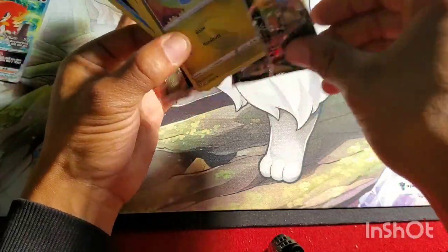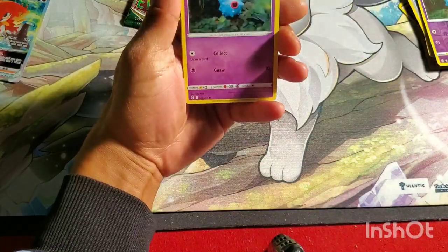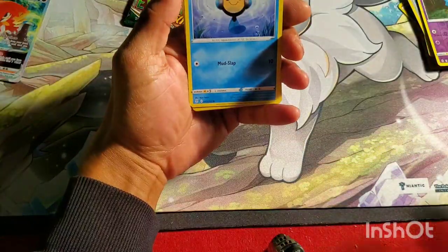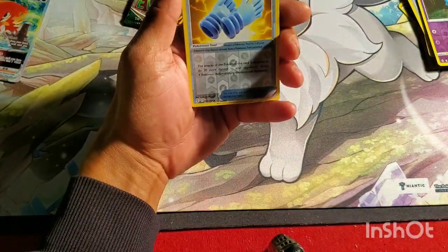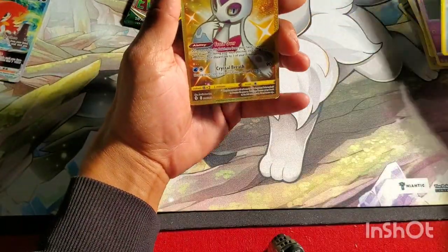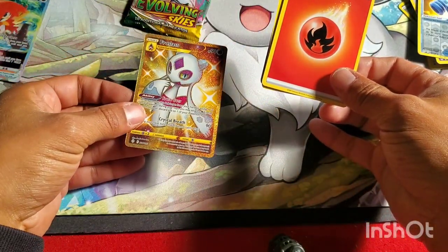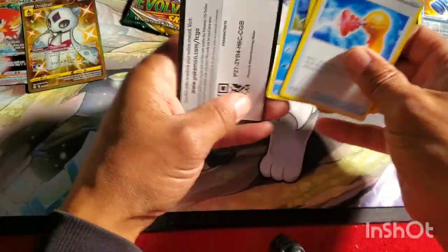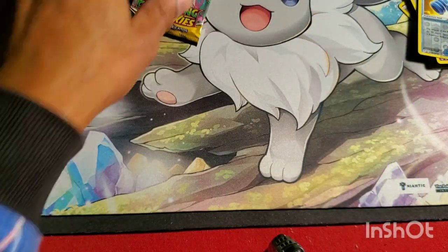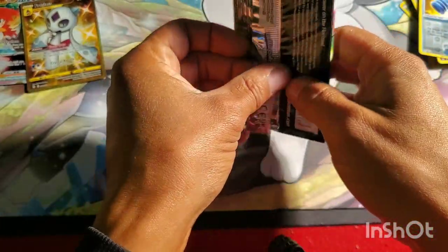Last pack — Rayquaza pack. Come on, get something to brag about! Typhlosion, Psyduck, Eevee, rubber gloves, and a Gold Frostlass! There we go — was not expecting a gold. Now that I've dropped it, it's PSA 6. But I hit a gold, so I can't complain anymore.